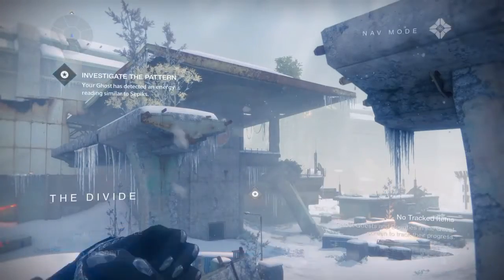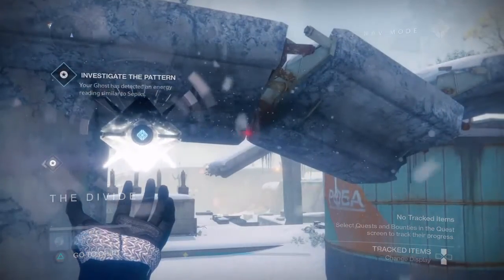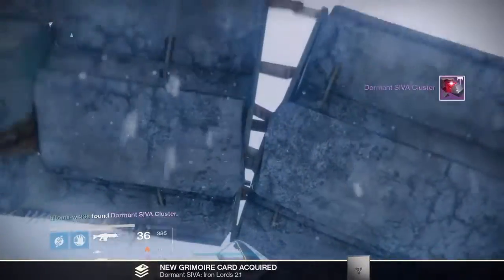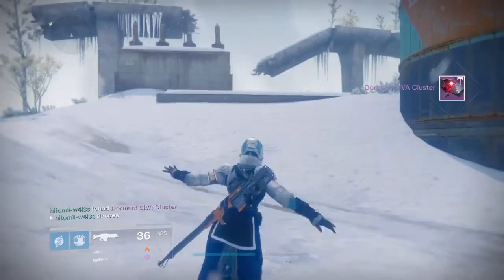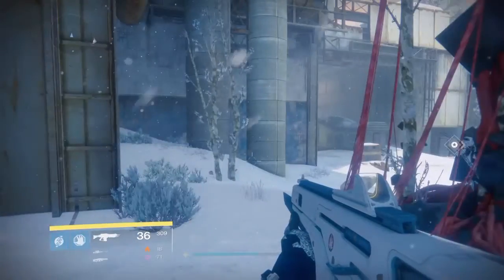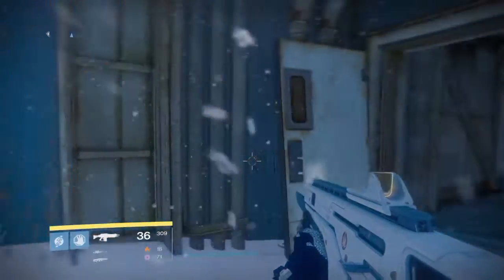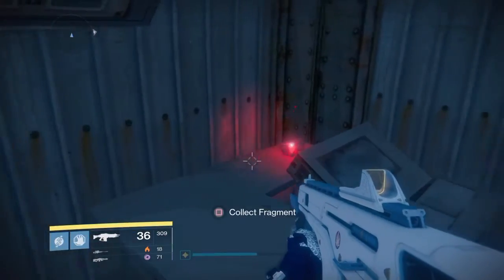Once you've received that fragment you can carry on through to the Divide once again, and you'll find a fragment just on the old overpass bridge before you carry on into Rocket Yard. This particular Zeva Fragment is on the far left of Rocket Yard as you enter at the top, and if you go inside the room it's just behind on the desk on the right.